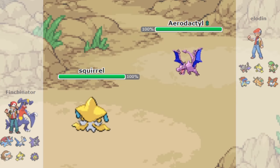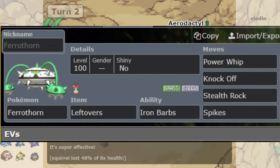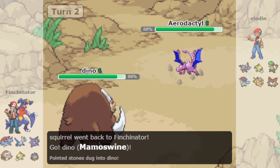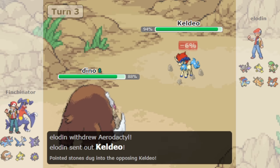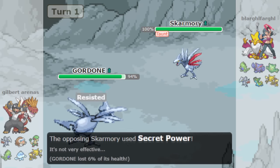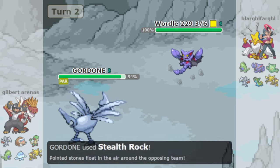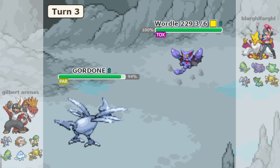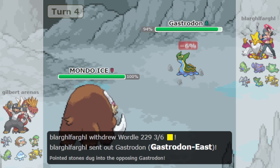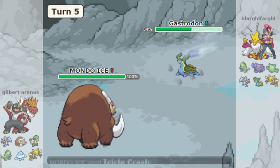Generation 5 introduced no new hazards to the game, but did introduce the single best dual hazard setter in Ferrothorn. Couple that with Gen 5 introducing Permanent Rain to weaken Ferrothorn's Fire type weakness, and Ferrothorn being great on sand to combat Dragon types, and it's impossible to play Black and White OU without Spikes running around everywhere. As the generations go on, the general pool of Pokémon with Rapid Spin have almost completely fallen off in viability, with Starmie being the only viable one from old generations. Excadrill's inclusion does help, but thanks to Black and White having a new good spin blocker in Jellicent, the tier is naturally dominated again by dual hazards.